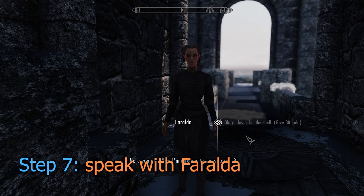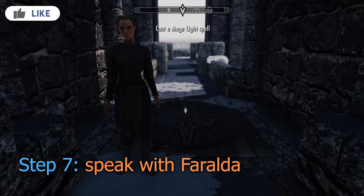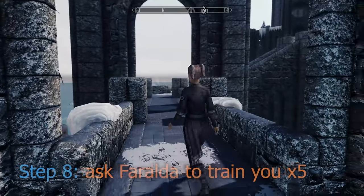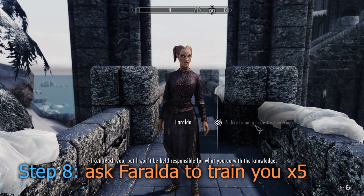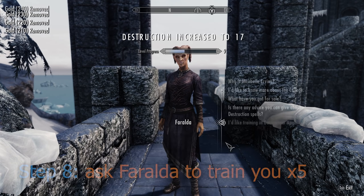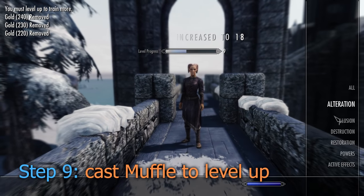Once completed, you can then ask her to train you in destruction. Pay her 5 times and you'll then reach your limit for that level. To ask for more training, you will need to level up, and that's where the Muffle spell comes into use. Cast the spell, wait an hour and repeat.